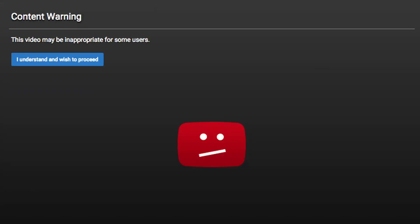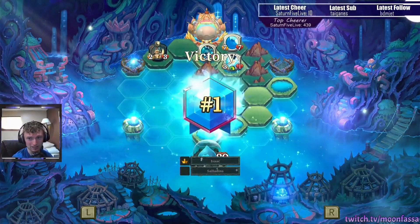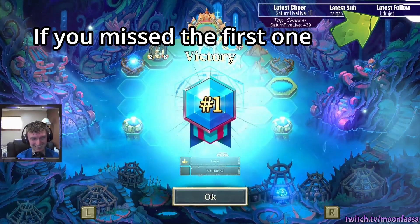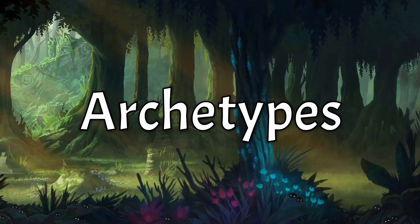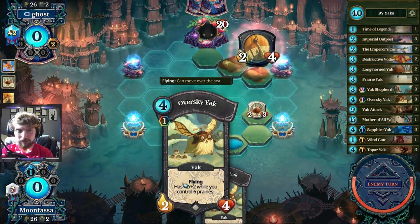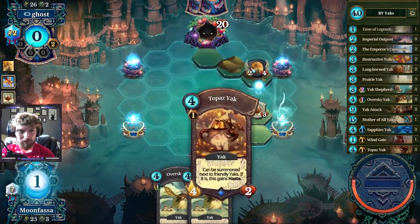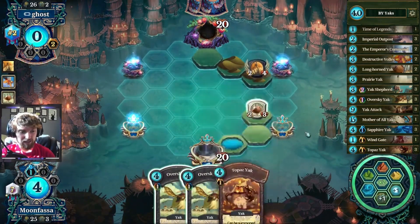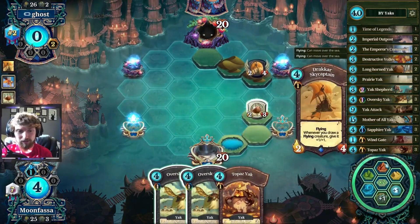Why don't I take this one? Welcome back, everyone, to my Advanced Faria series. I'm Moon Fassa, and today we're going to be talking about archetypes. This is a really important first concept to understand, because having the intuitive knowledge of different archetypes and how each plays out can help us immensely with every other decision we make in the game, and especially helps out if you want to become better at deck building.